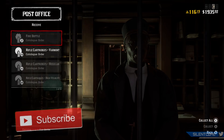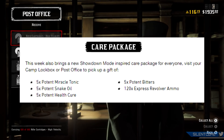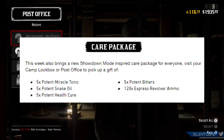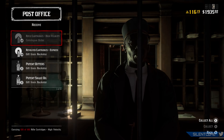First of all, you want to head over to the post office or your camp's lockbox and you can pick up a nice little cure package from Rockstar Games. You get 5 Miracle Tonics, 5 Potent Snake Oils, 5 Potent Health Cures, 5 Potent Bitters, and also 120 Express Revolver ammo.